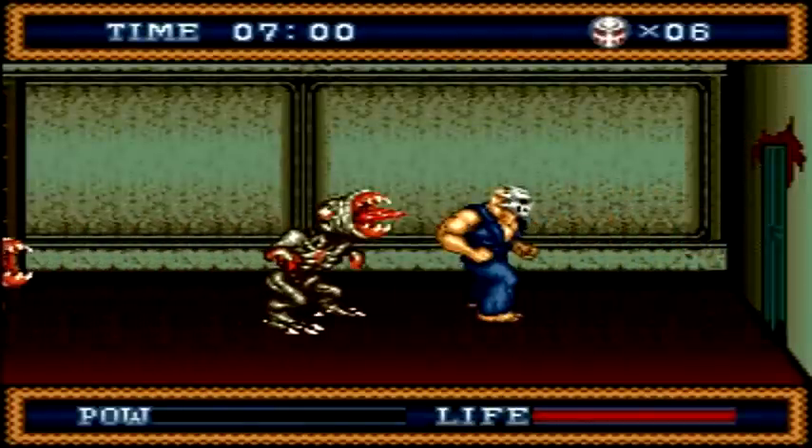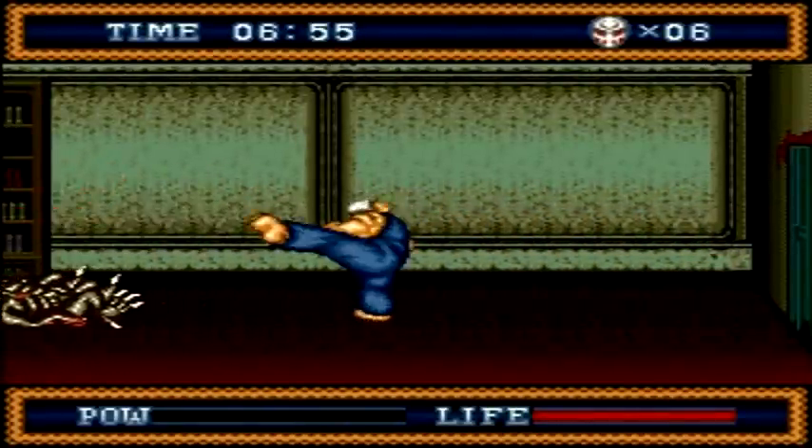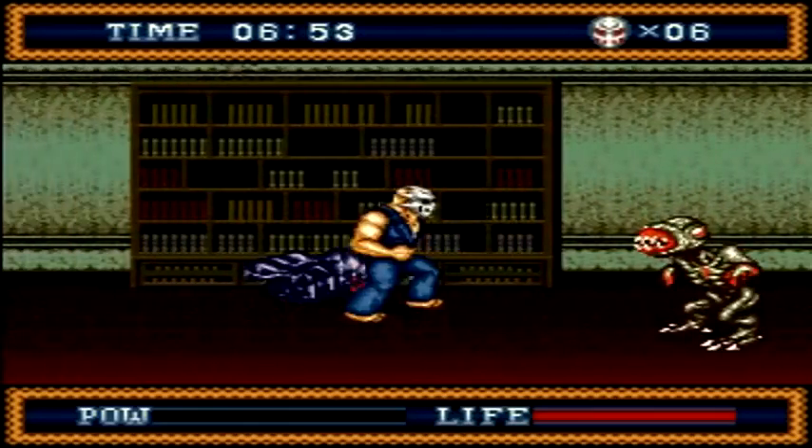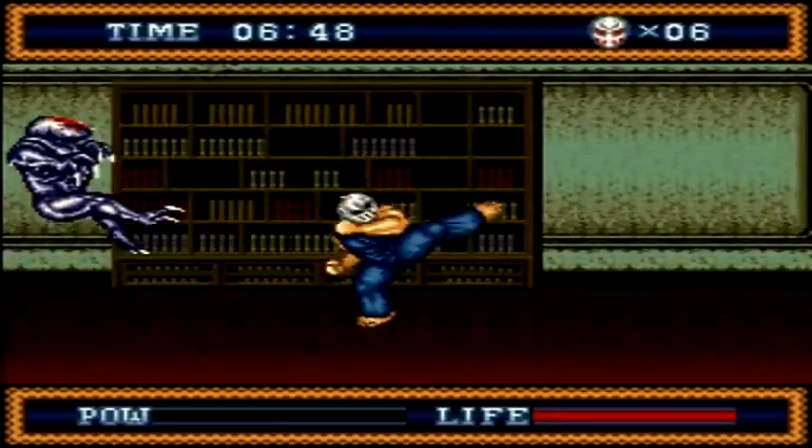As we begin level 3, our goal here is to try to get to David's bedroom as quick as possible in order to save him. These enemies will charge you from a distance, so be careful when they're ready to charge, and be prepared to do a spin kick as soon as they get near you so you can actually hit them.